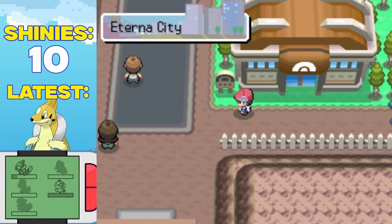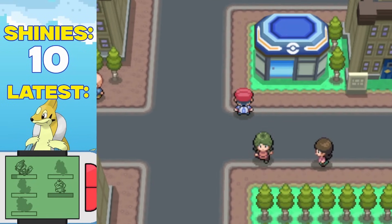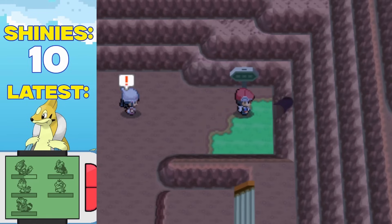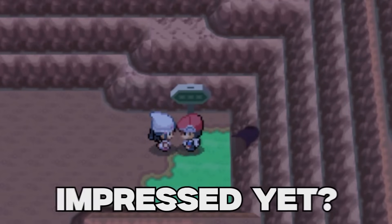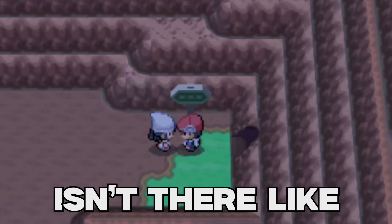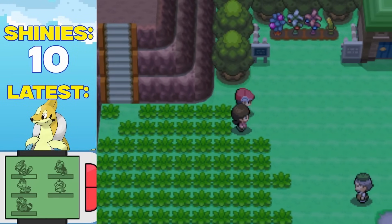Now that's more like it. With the second gym badge under my belt, I felt really good about our progress and was excited for the future of this run. But that's when I bumped into Dawn on Route 207. I already have 7 shiny water types — are you impressed yet? Only 7? Isn't there like 30 more to go? Not impressed. She was right. There was still a lot to do. This was not the time to slow down.